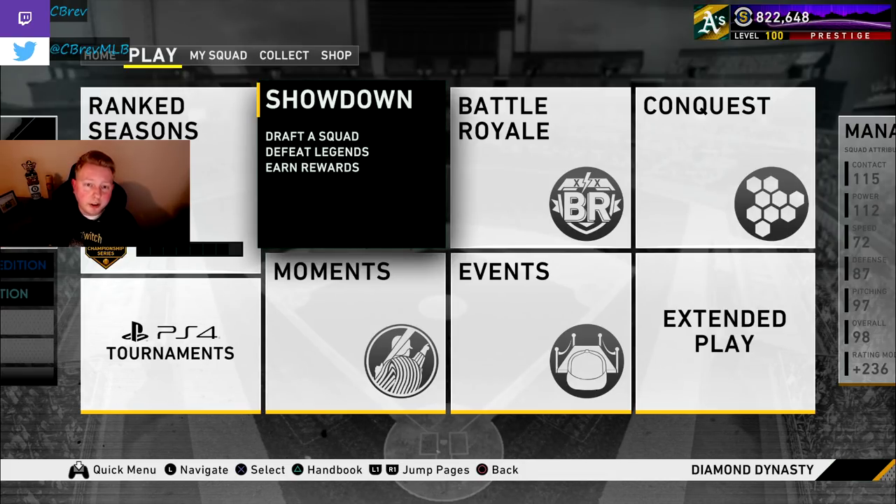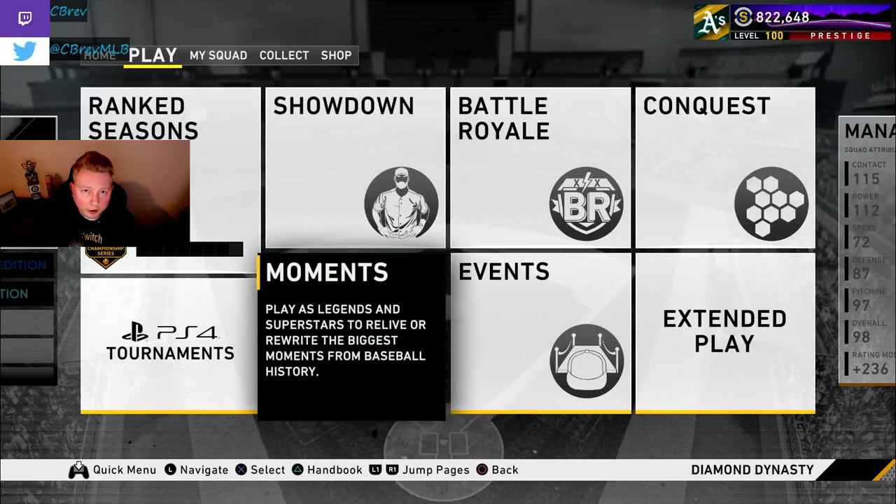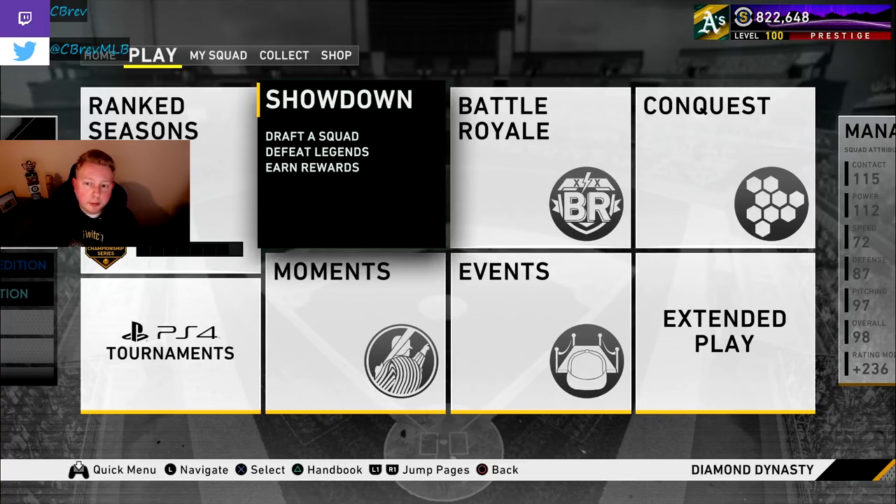If you are no money spent and you sell most of your inventory, my approach would be to start grinding Team Affinity — last year this was done through Showdown where you draft a team. Moments should also provide a couple good cards. If you are money spent, depending on how much you're putting in, I would be buying as many high diamond live series cards as I can get my hands on — trying to get a Trout, trying to get a DeGrom day one, because they're only going to go up in price.